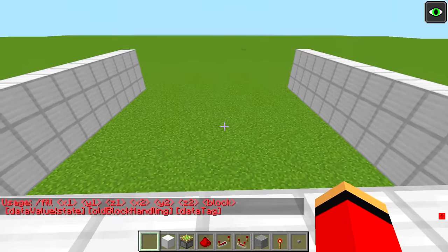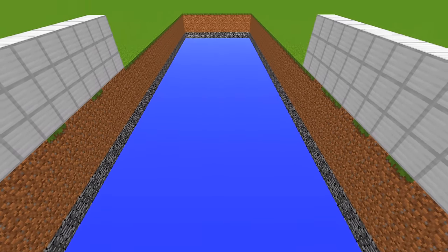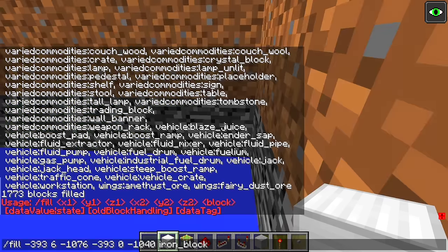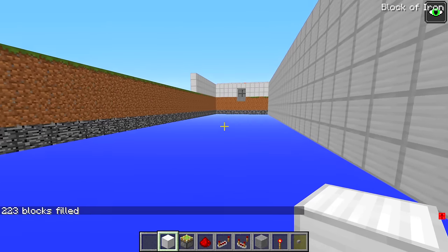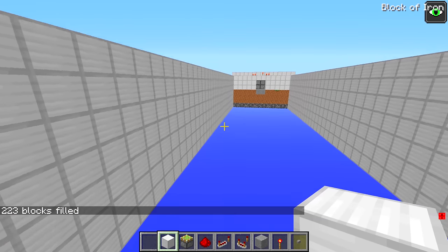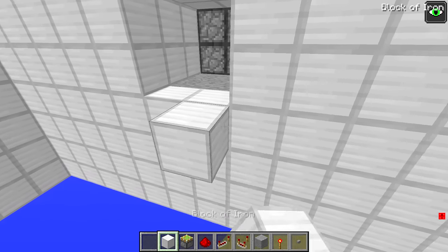Mikey will have to sprint across a pathway of falling TNT. I'll start by using a command to make a giant pit. Whoa! Yes! Pit complete! There's still a long way to go though. I did it! This room will set the stage for TNT Parkour.